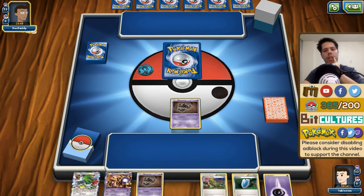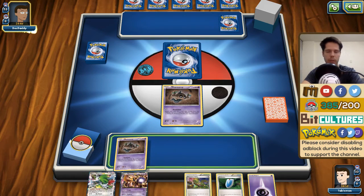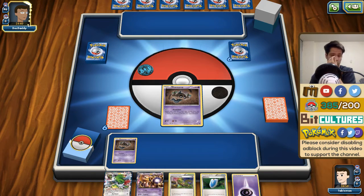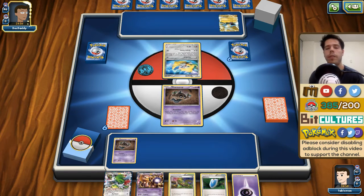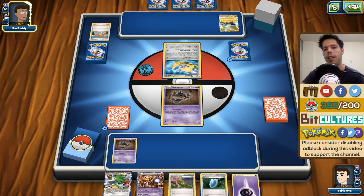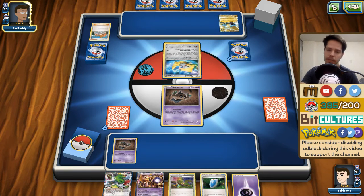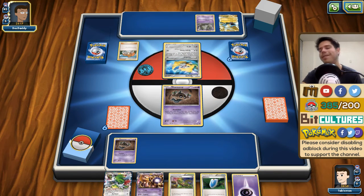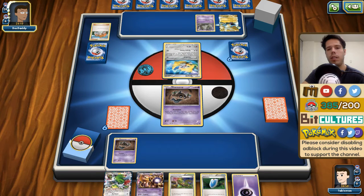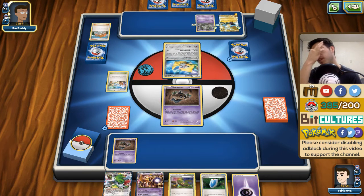Psychic, Metal, and Lightning — that might be Night March with only Jirachi. My opponent is going first so I'll have the turn one Trevenant which I'm happy about. I'll bench the other Phantump. It's actually Jirachi and Manectric — Manectric is not a good matchup either. The psychic type you'd assume to be Mewtwo EX or Crobat, but it's actually Garbodor.